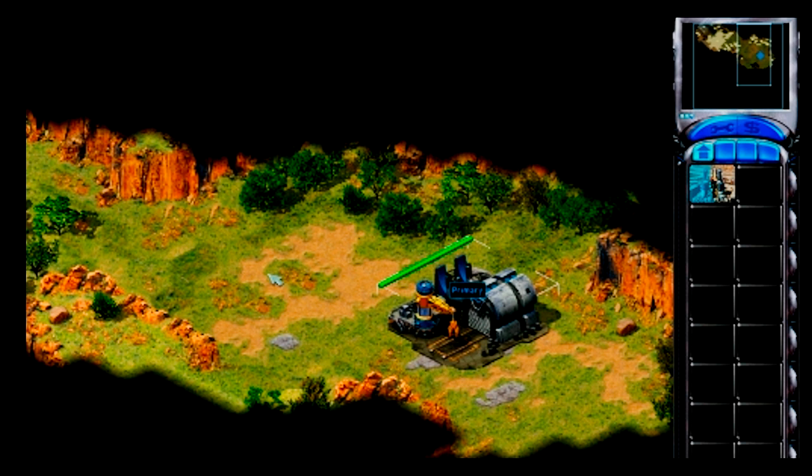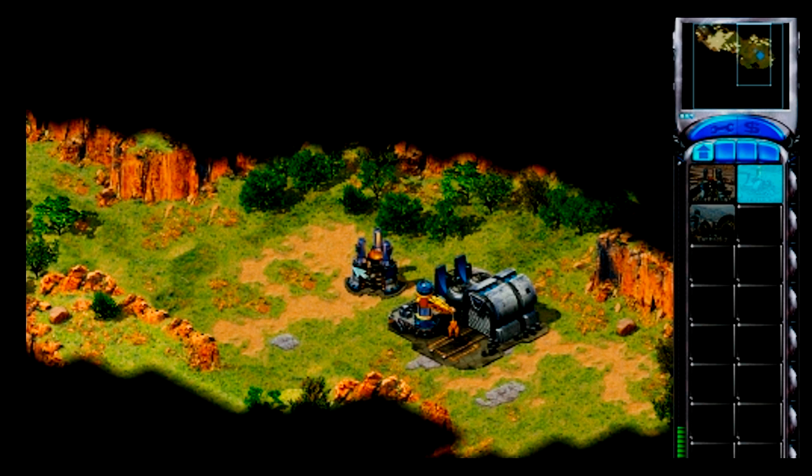On the right side of your screen, you can see that the icon for a power plant has appeared. Left-click on that icon to start construction of the power plant. Notice how your remaining money decreases while the power plant is building. Each building has a cost to construct. When the power plant is done building, your base has power.